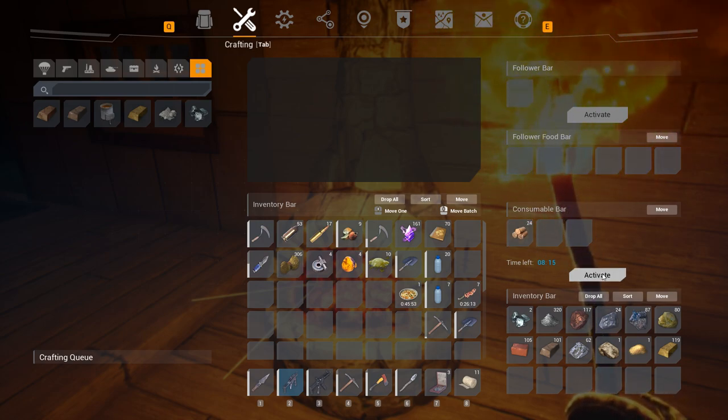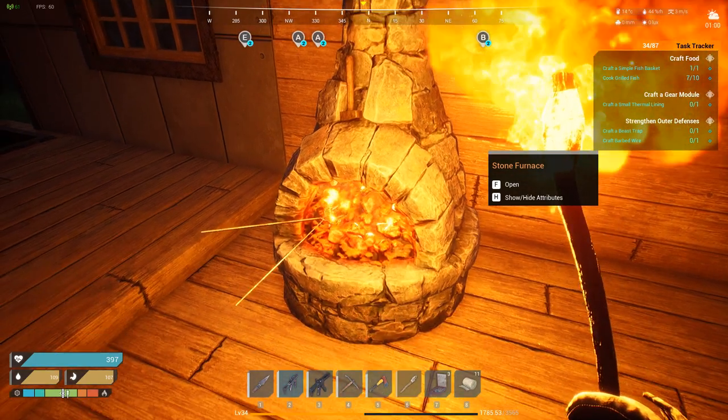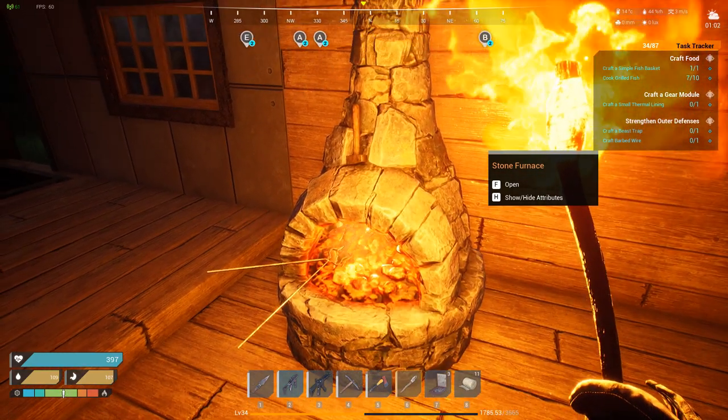otherwise it'll go into the crafting inventory as well and will not be used as fuel. Once you put your wood there, the activate button will light up, allowing you to turn on your furnace.